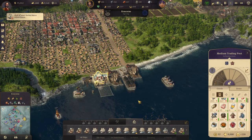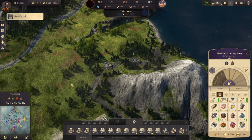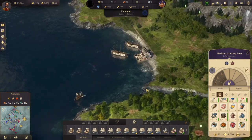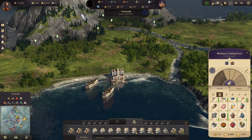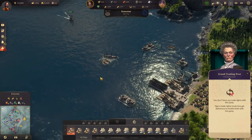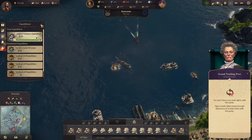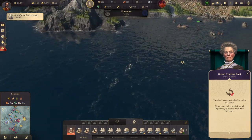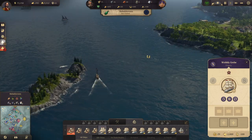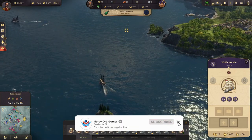Welcome back to Anno 1800. We are doing so-so — we have decent income, some money, and we've taken back our island over here where we're sending stuff to start building. We've also taken the island up here, so we are making a dent in good old Maggie's power. For expeditions, we have the sunken treasure expedition underway, but we're under attack. We need to take out that pirate ship — there's also some flotsam up here.